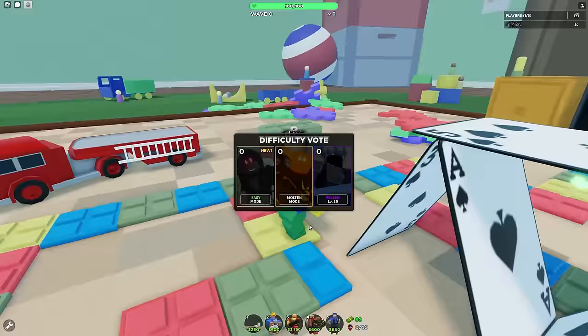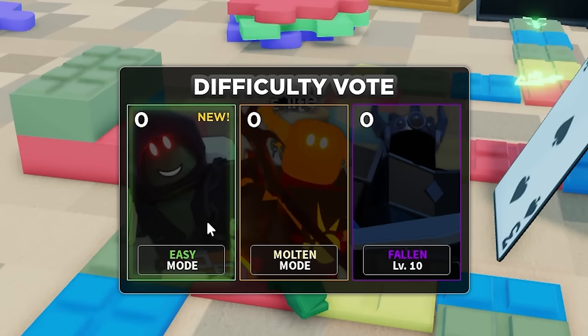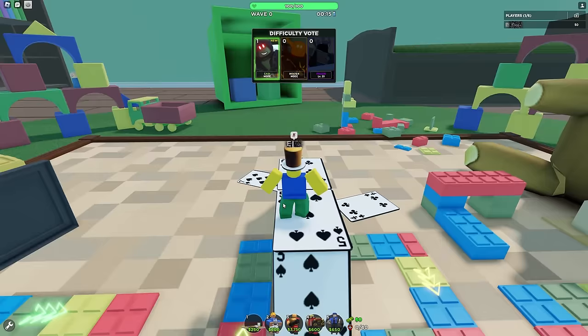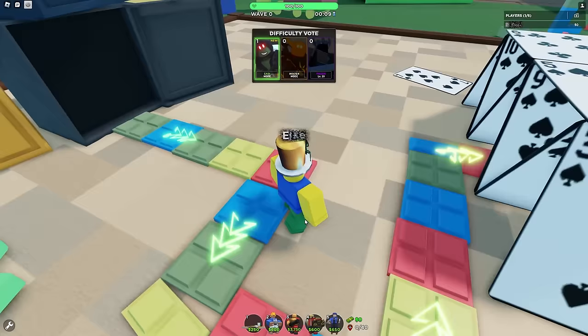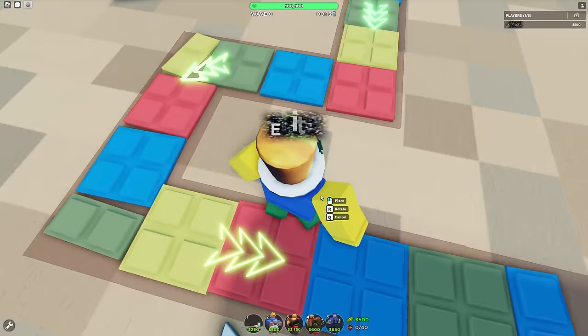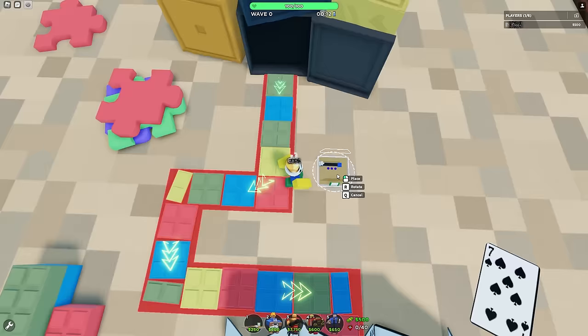The map I'm gonna run this on is Toy Board. We also got the brand new easy mode — this is huge. They finally rebalanced the hardest mode in the game. It's been two years since they've added a tower to the shop — the last one was the Engineer, or maybe the Warden.